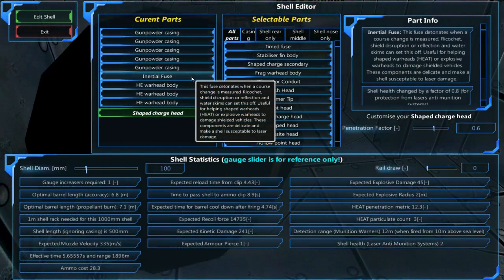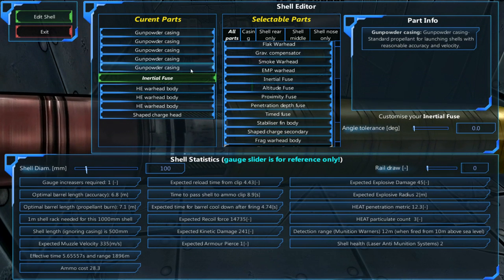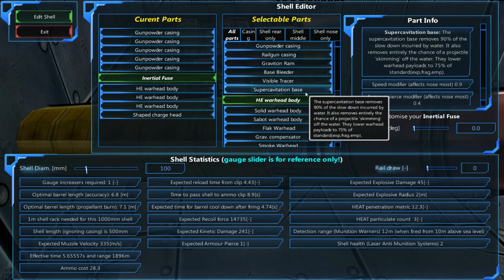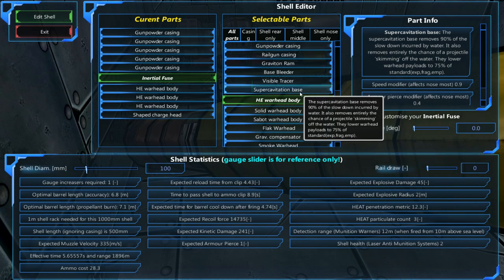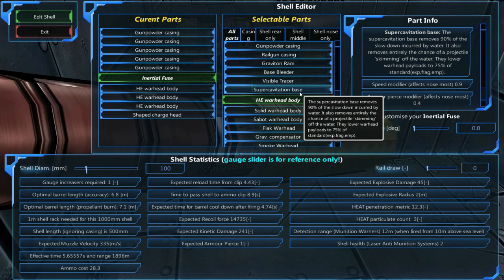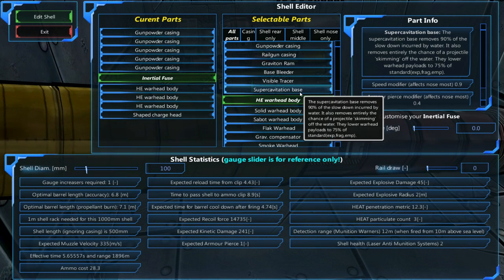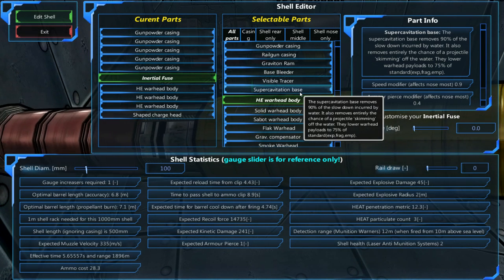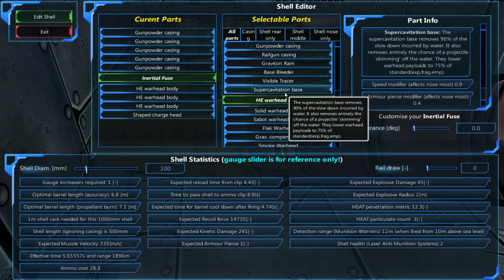Another reason to mix shell types is because there is a shell component which allows the shell to go underwater without really having any issues - something I don't use too much, but in this type of campaign with a lot of subs against us, it seems worth it. This component removes 90% of the slowdown incurred by water and entirely removes the chance of projectiles skimming off the water, although it does massively reduce explosive damage including frag. Either way, it means I can shoot underwater without too many issues, and considering the two structures can't currently deal with submarines, that would make this ship really useful.